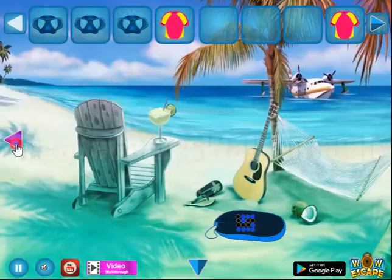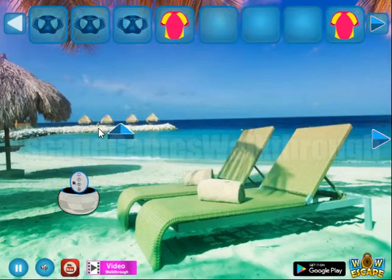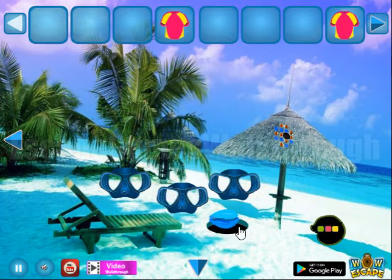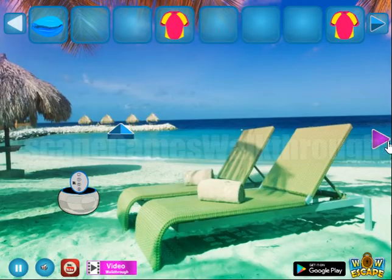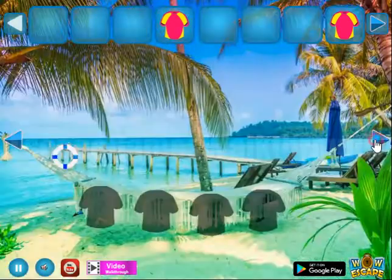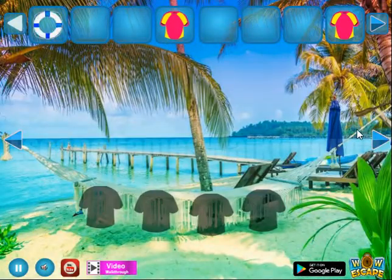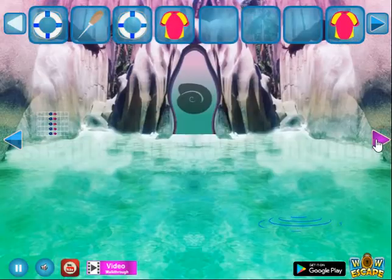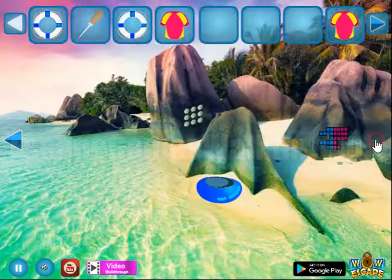Now all three masks we can exchange for the shell to go to the second part of this beach. Going to the right - save ring, another save ring, further and further.